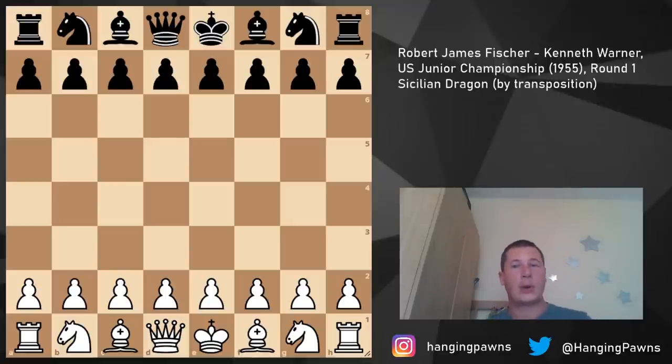Fischer was 12 and still very much inexperienced. His opponent in this game, Kenneth Warner, was rated 1550 and was from Bakersfield, California - so not a high-rated player. Some of the players in this US Junior Championship were even unrated.